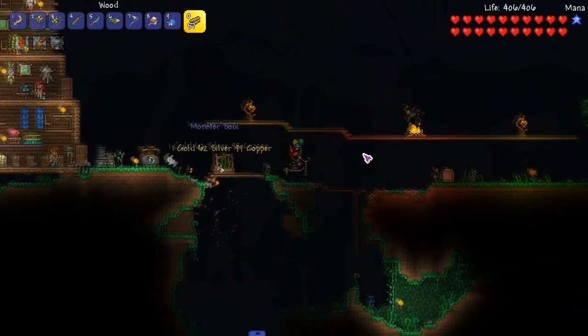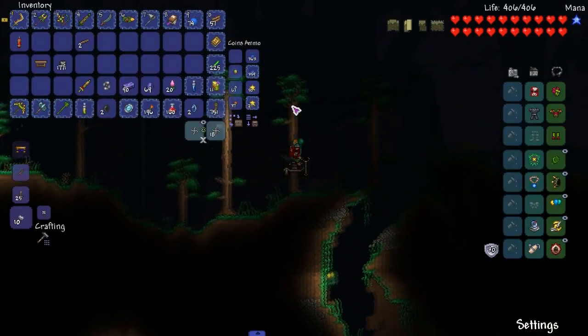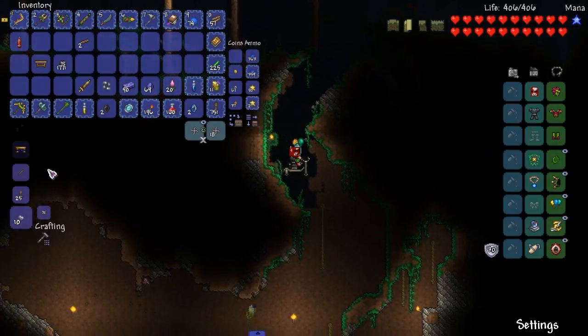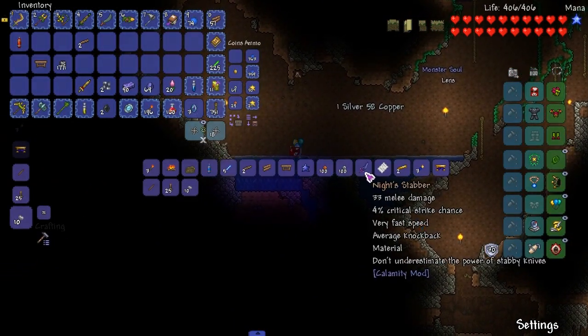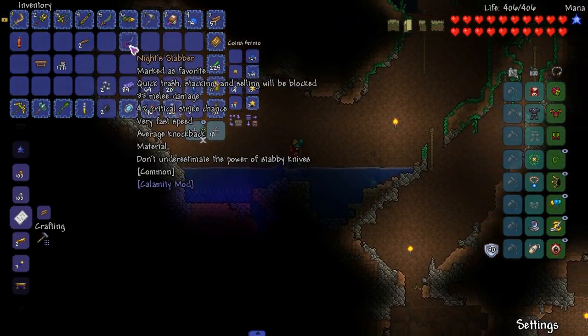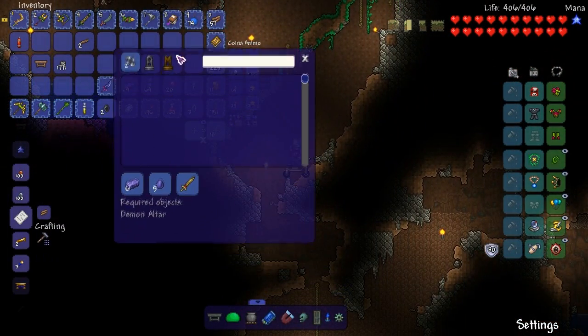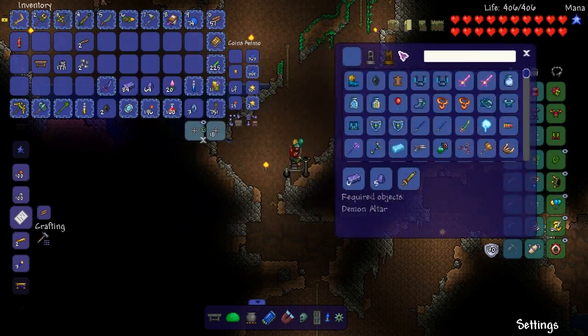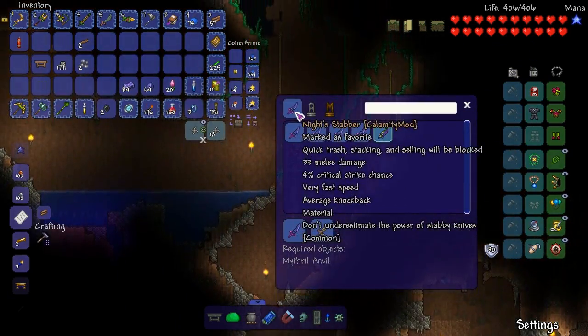Let's head over to the demon altars and then we're going to go underground to craft something else. Knight stabber — this is a material for the true knight stabber.